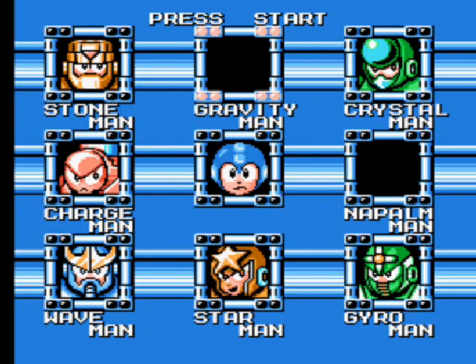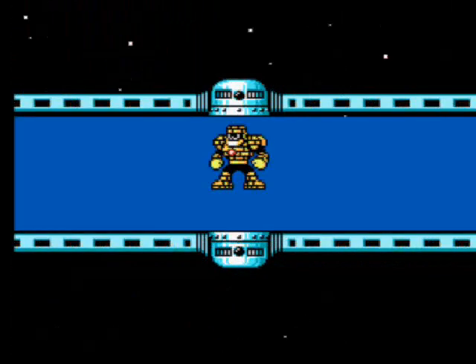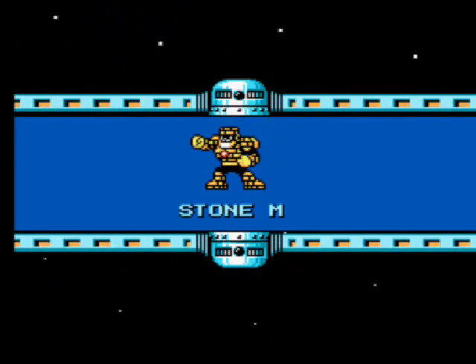Hey everybody, this is Indium here welcoming you back to another episode of Let's Play Mega Man 5 for the NES. In the last episode we did Gravity Man and Napalm Man stage respectively and we got Gravity Hold and Napalm Bomb. So in this video we're going to do Stone Man stage and Charge Man stage. We're going to start with Stone Man because we have Napalm Bomb, which is Stone Man's weakness.